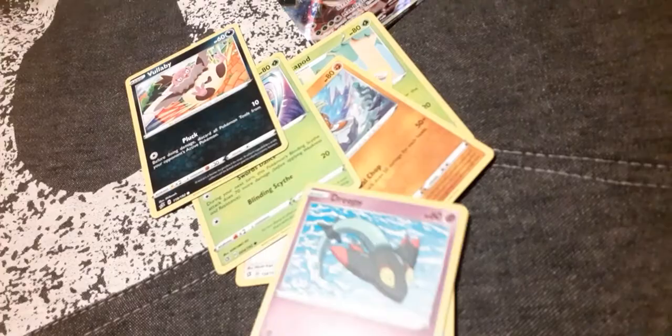Two more packs for this box. Next code. Lightning Energy, Metapod, Tool Scrapper, Duraludon, Binacle, Cufant, Phoebe, Dreepy, Magmar, Tympole, and Copper. Raboot. Interesting.